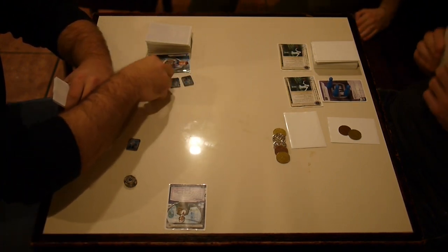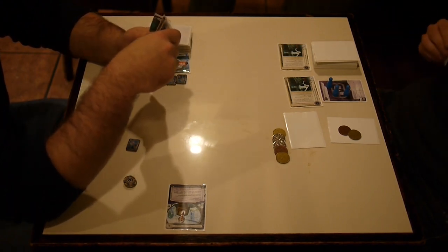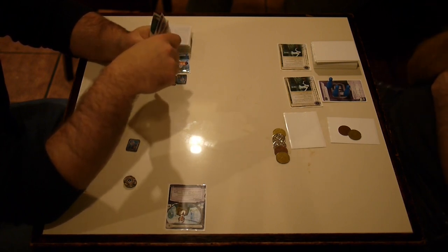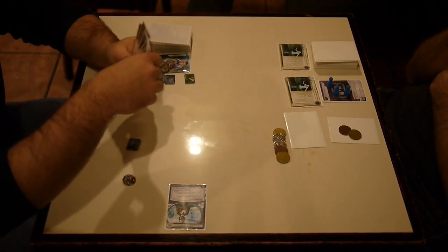Some runners don't want to get tagged, in which case Matrix Analyzer is even better if they have resources they want to protect. Kati Jones is really popular — people have resources these days. Because it doesn't hurt to tag people even if you're not carrying any tag punishment.